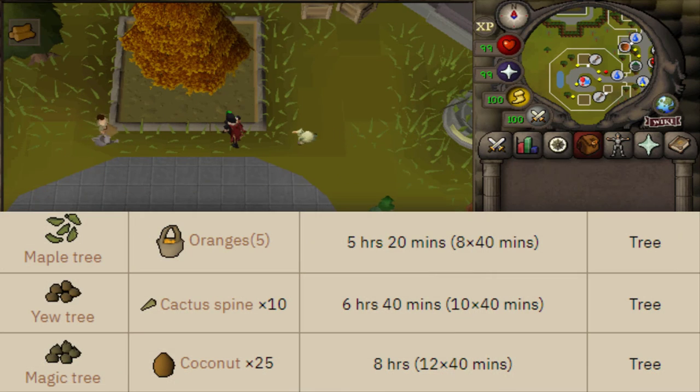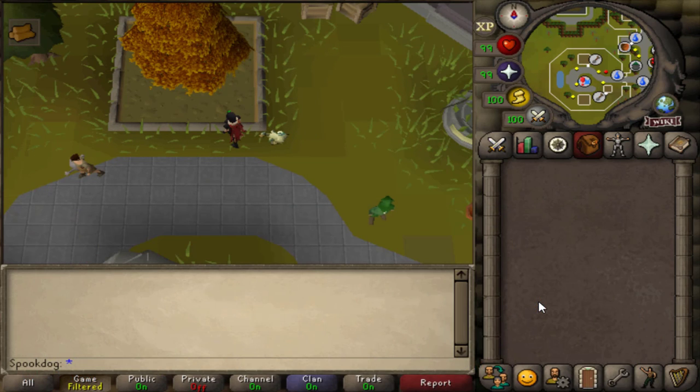In the hard tier tree patch you can be assigned maple trees, yews, and magic trees. Magic trees take the most time but are not profitable, so if you're a main doing this for profit I wouldn't recommend them. Maple trees are probably the best if you want to be efficient, because you can get them in any tier of contract. So if you're doing a hard contract and get something you can't or don't want to do, you can skip it and do a medium or easy contract and still potentially get a maple tree.